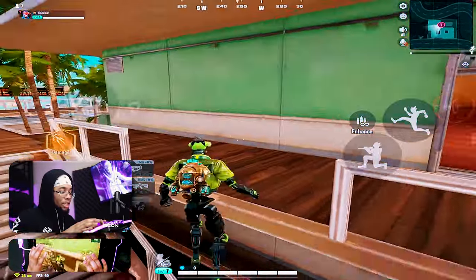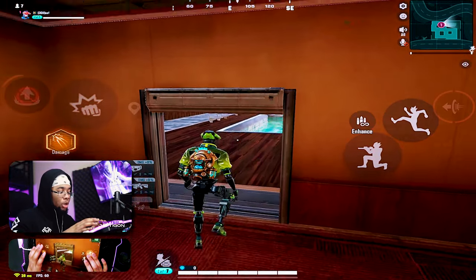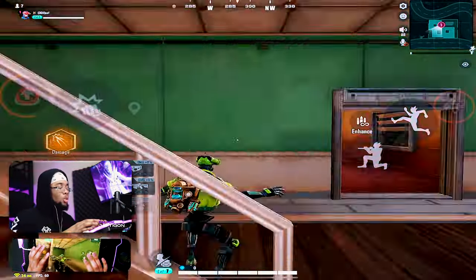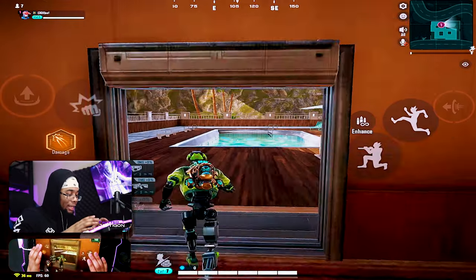Next up, you have the vertical boost. You can use it to go up and reload, get out of your enemy's line of sight, and so many different things — but of course, mainly to get to higher ground. You want to use it to get higher ground because high ground always makes it easier to win.